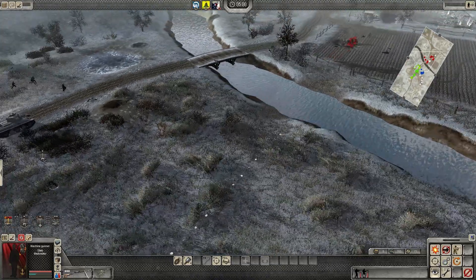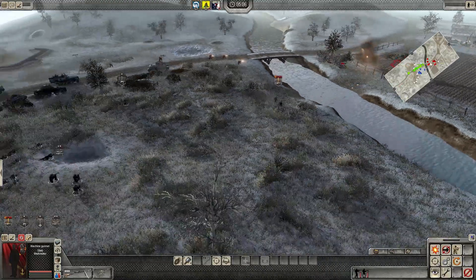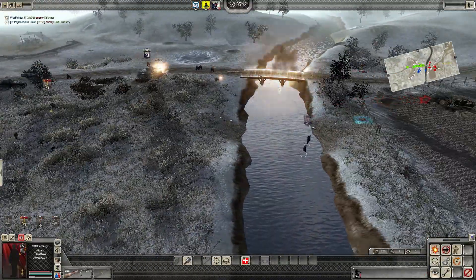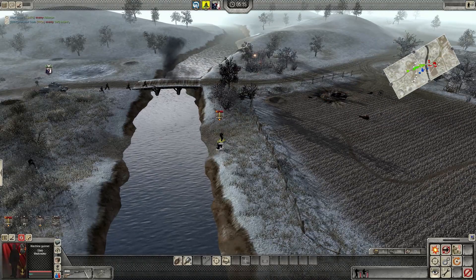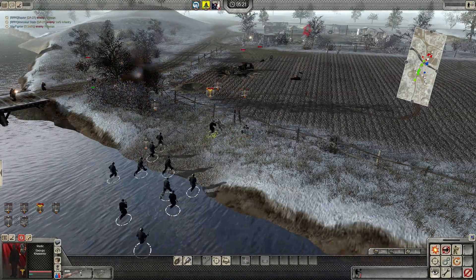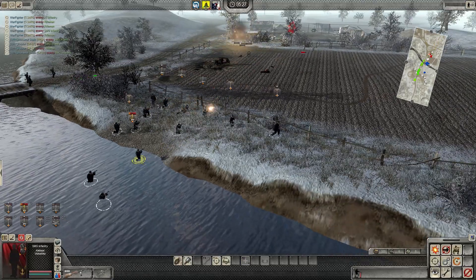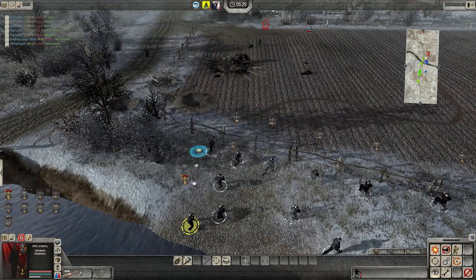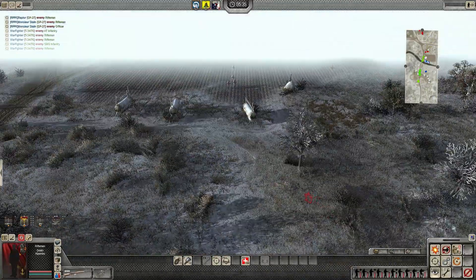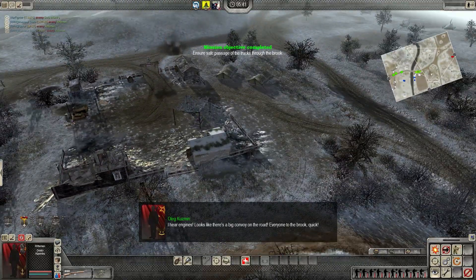Watch that bridge. Let the infantry go first, just in case. I'm going to swim across. Alright, made my way across. Urrah, for Stalin! Everything's looking great. Enemy vehicles incoming? No, enemy soldiers — they're bailing. Never mind, we're good. Looks like there's a big convoy on the road — big old convoy.